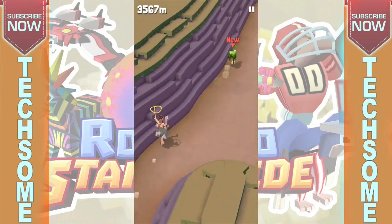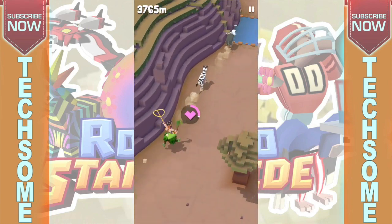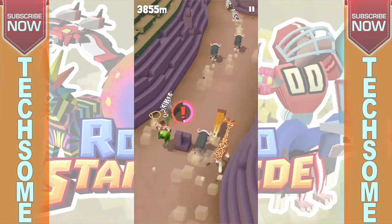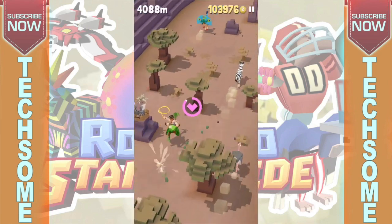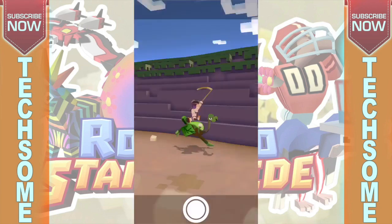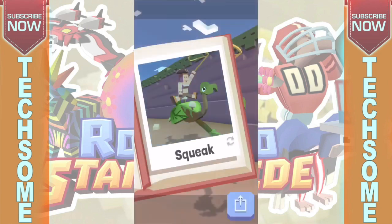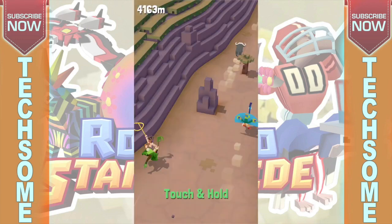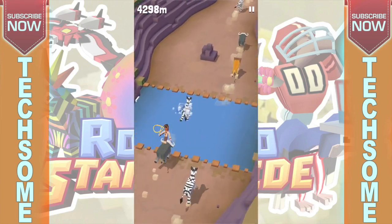We just got a new animal — this is an ostrich! I'm 99% sure I'll be able to tame it. Yes, yes, yes! We tamed another animal and this is 'Mosstrich' — it looks cute! This is actually a mix of parrot and ostrich, I think — a green ostrich. It looks cool.